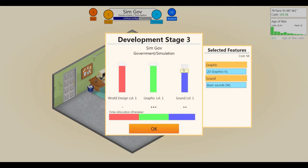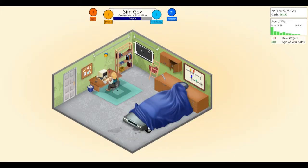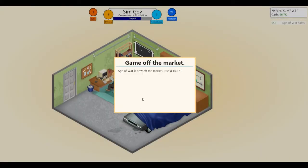Graphics are very important. Sound — mildly important. World design — not at all. Remember, even if you put the slider down to zero, there's still a little bit of time spent on it, which helps. It helps to remember that. Alright — we sold over 15,000 units, which is not bad at all.